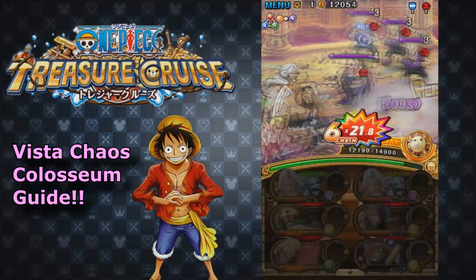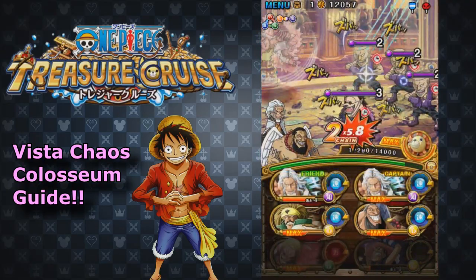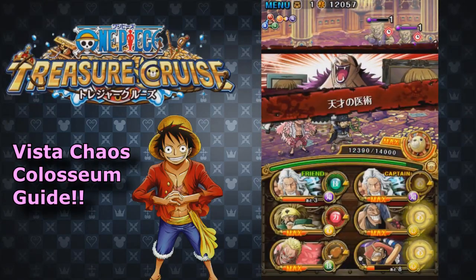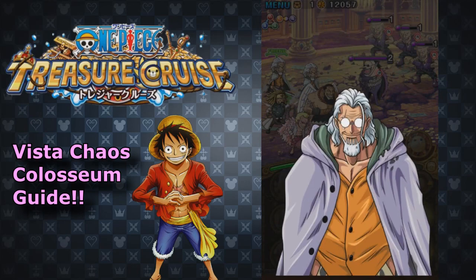These guys still have high defense, so I sort of messed up a little bit — nothing too major. But what we're looking to do is once the shield runs out, then at that point we're just going to go all out and burst Hogback. Not Moria — burst Hogback to zero HP. The shield is gone. Go ahead and use the Merry, and now that the shield is gone, go ahead and use Rayleigh.